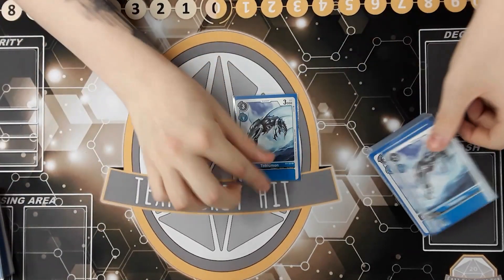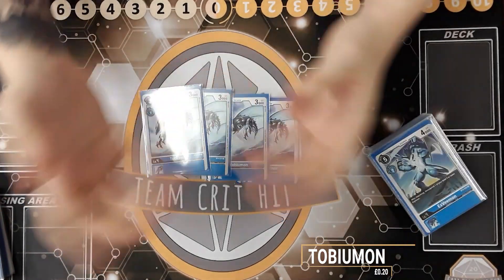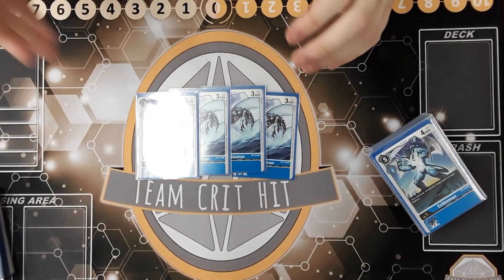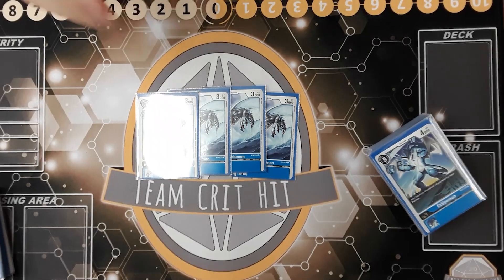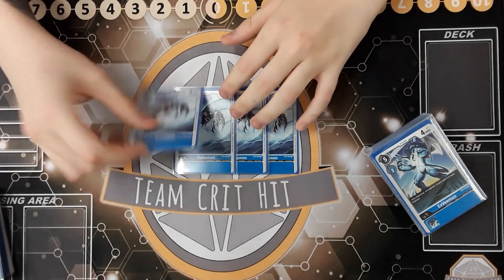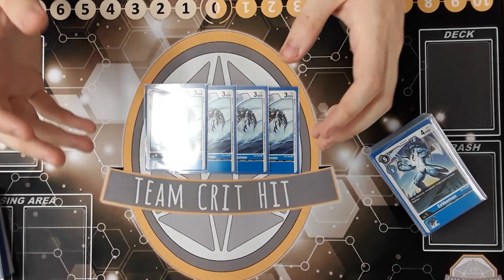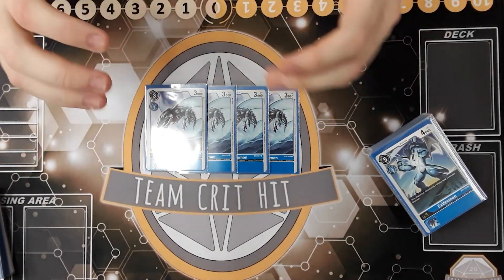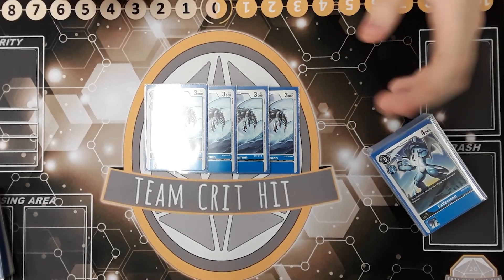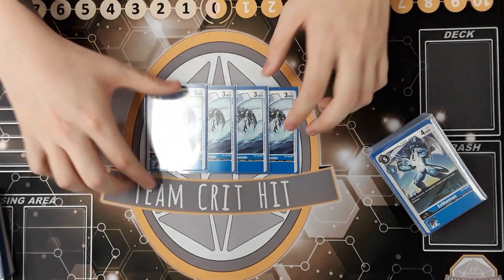Next is a card from set four — Tobinomon, or as everyone calls it, the fish. It's a one-cost digivolve cost and a three-cost play cost for a champion. This is fantastic for the same reasons yellow runs Repamon — being able to hard play a champion at three when you're stuck for a rookie or have used your rookies for other things is really useful.